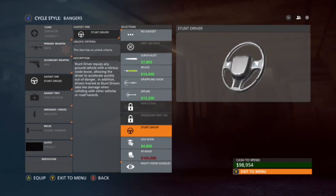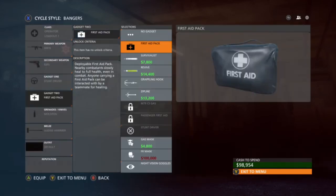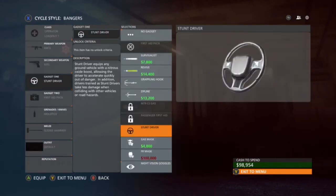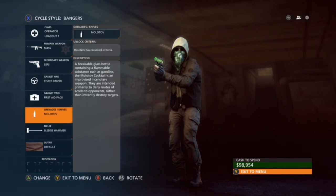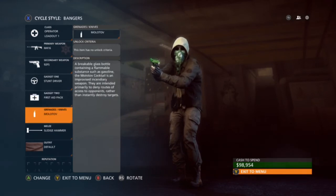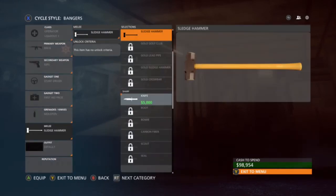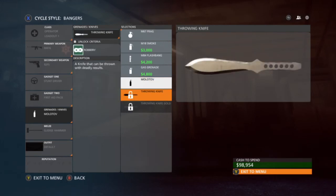Then I'll put stunt driver because I use this on Hotwire the most — it's the best. Then it's the first aid pack because you're an operator and you need to nurse other people. Then I'll put a sledgehammer for the win. Then it's a molotov for fire.